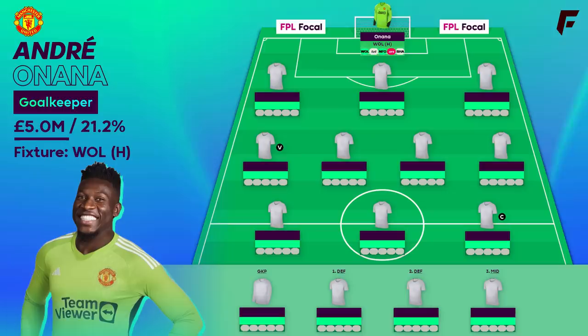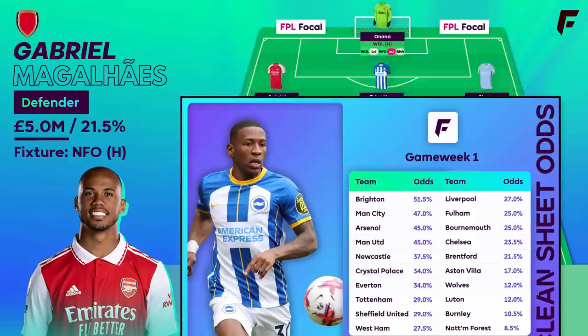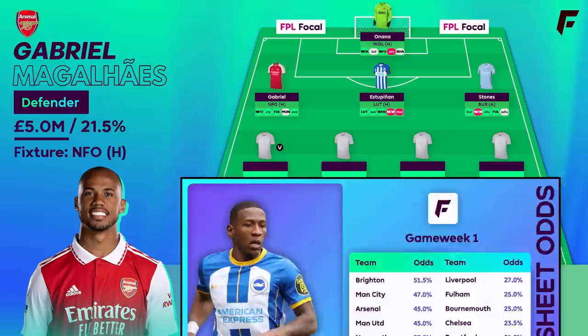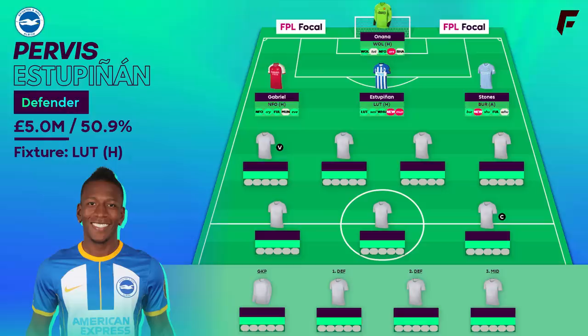Only one player has survived at the back. Shaw, Trent and Trippier have all left the template team — it's a back three of Gabriel, Estepinian and Stones. What I really like about this team is there's one asset from the top 4 of the clean sheet odds in GW1: Arsenal and Man Utd both given a 45% chance, Man City 47%, and Brighton 51.5%. Brighton topped the clean sheet odds, and Estepinian is the most owned defender in the game, with just over half of the player base owning him.